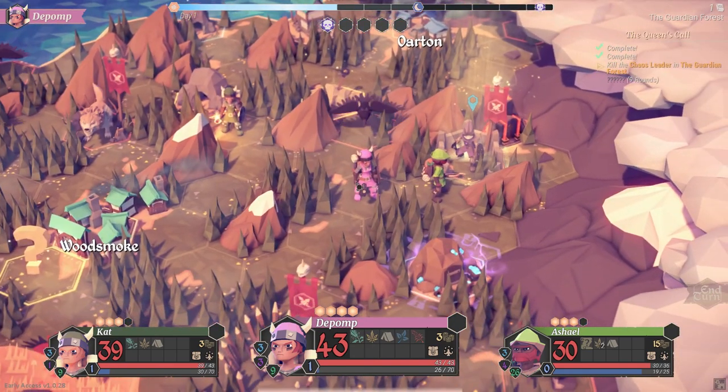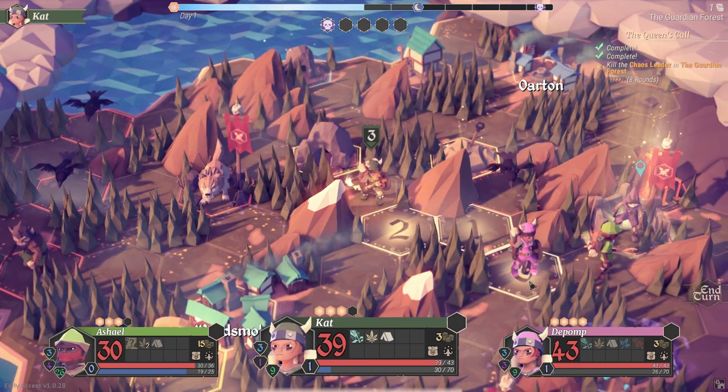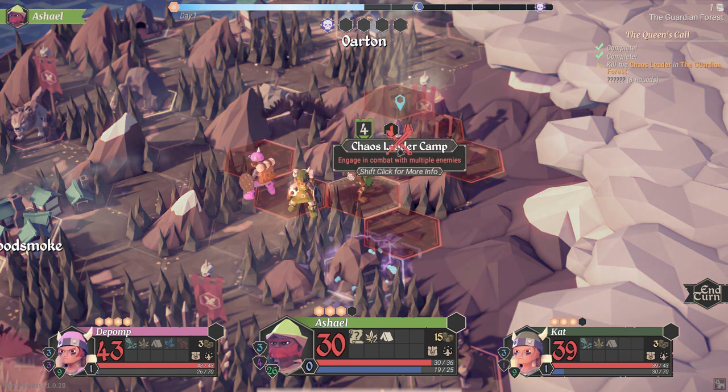But all I really wanted everyone to do is get over there. Cat gets three movement points so she can move to the same tile as Pomp, and Shale can start the fight with the chaos leader.